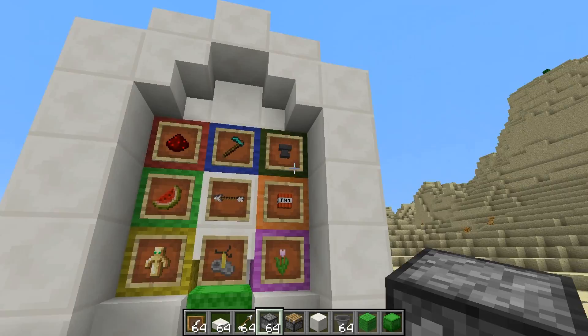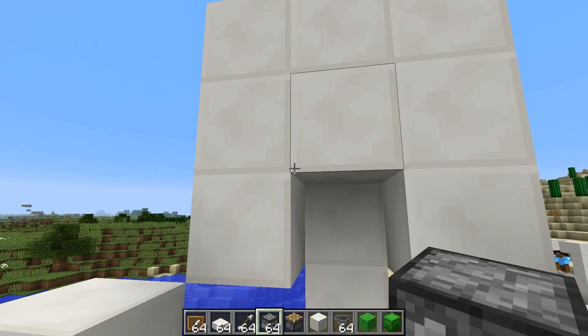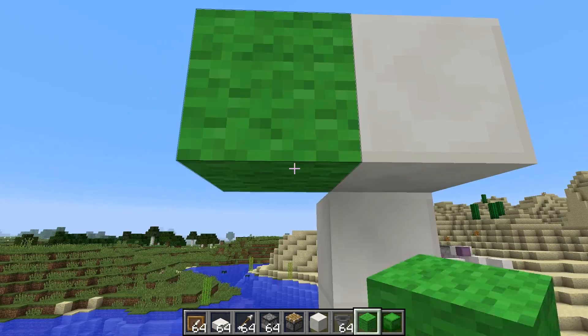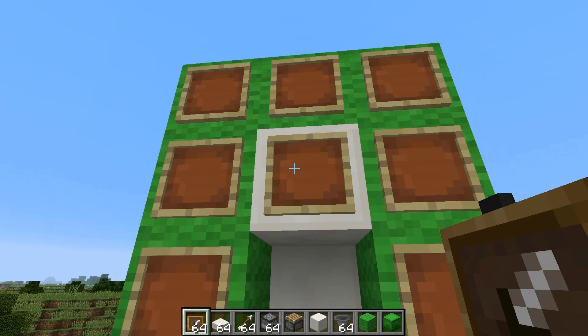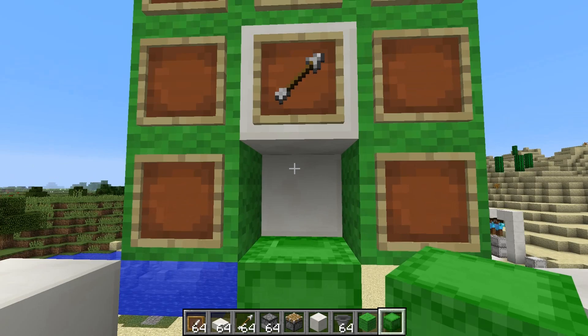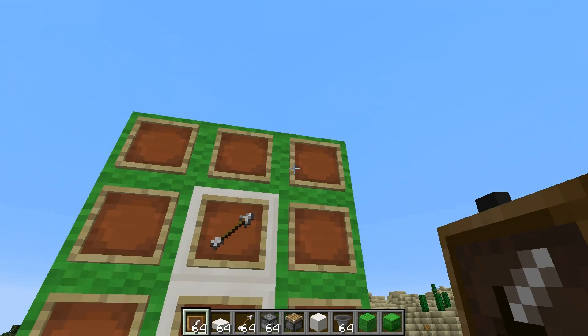The first thing you're going to want to do is build the exterior shell of the device. This is the floor level here — you can use whatever building material you want; I used quartz. This is the selector panel, so you'll want to figure out what colors of wool and shulker boxes you're going to be using and place these where the wool is. I'm just going to use solid green for this tutorial. Then you place your item frames here. The arrow goes in the middle. The shulker box opens upwards, so you cannot have a stair or a solid block in that space — you've got to use an upside-down slab, then put your item frame on that.